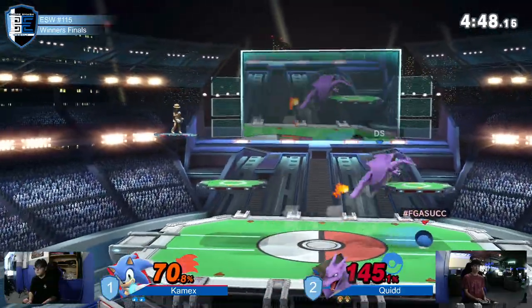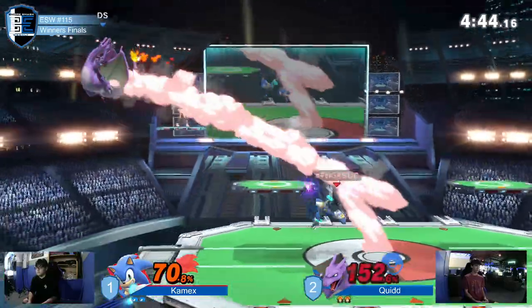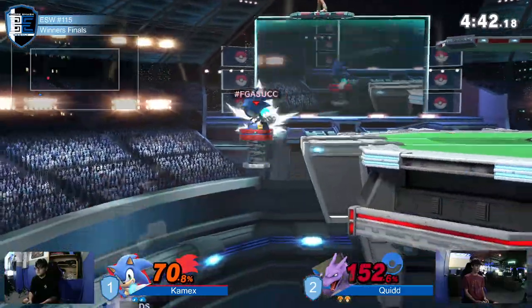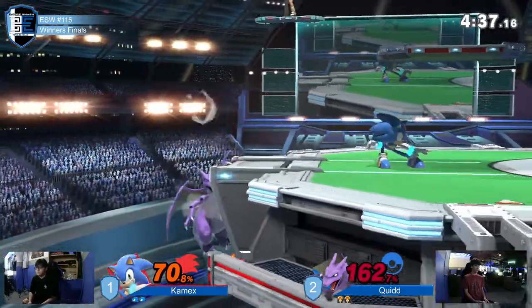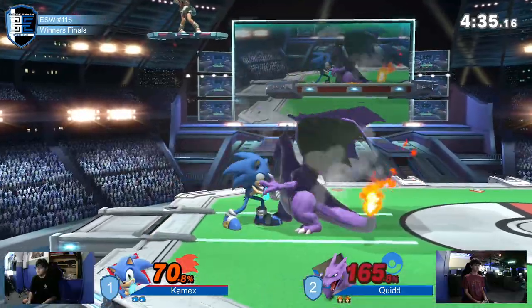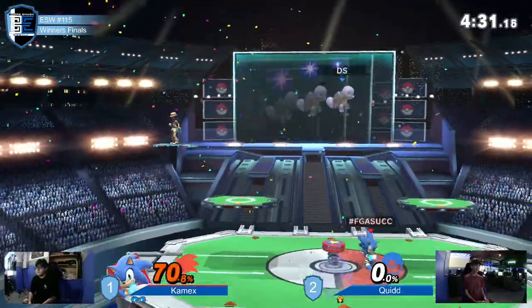And that's spacing with Ivy — that character does not have good aerial mobility. That had to be thought out well in advance in terms of when he would start drifting back. We've seen how Charizard's recovery can be abused by Kamex. And that should be it — back through the ledge, not big enough to survive that one.